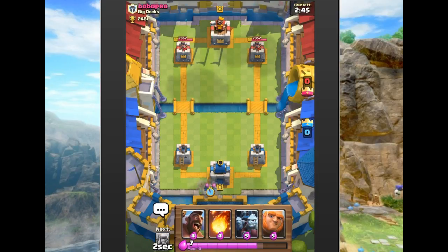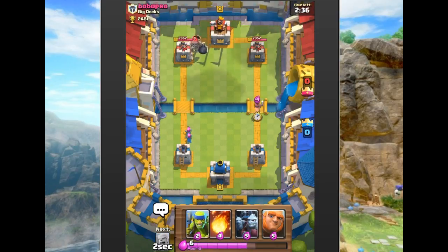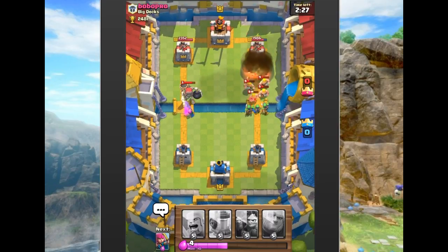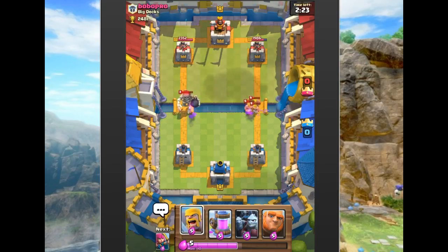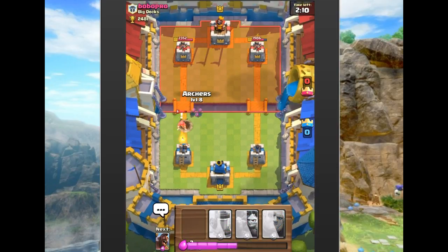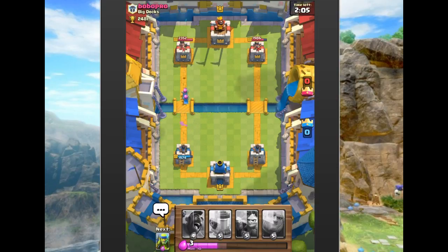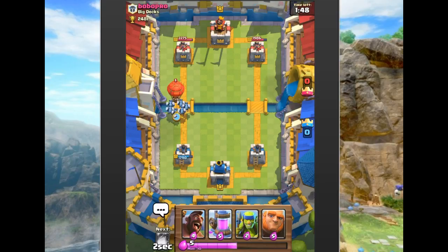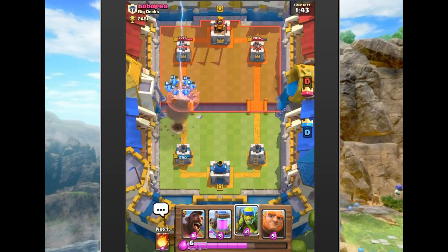We drop archers in the back to start — I don't like leading with the minion horde or a hog rider since it costs a lot. We drop the hog; he drops a Giant Skeleton, so we fireball. We let the Giant Skeleton walk past our bridge and drop barbarians, but he smartly drops a wizard behind it to tear through them. We counter with archers. We throw the minion horde up there quickly — he zaps it, which is effectively the same as arrows.